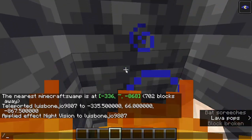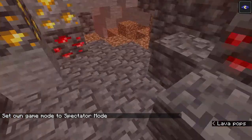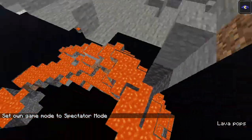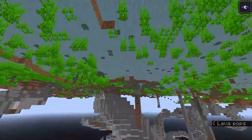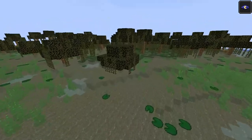There's lava. Let's go into spectator and see if there's diamonds under this lava. Actually, this time it didn't work because there's a cave — sometimes caves block the diamond from generating.